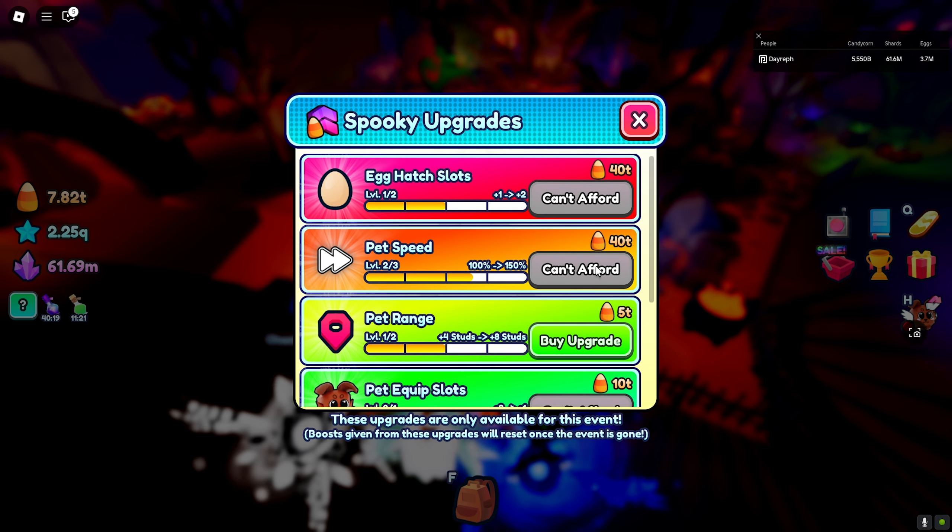Before we get into hatching, I want to open all the exclusive eggs - I have way too many. What do we get? Nothing good, nothing good - first round and nothing good. Let's open eight more - come on, please something good. What do we get? We got another Soul Stealer - this is our second Soul Stealer. We have a few more, we're gonna open three more - maybe we'll get something good. We got a Tricky B - I think that's rare? Oh, it's actually the worst, I think it's the worst.